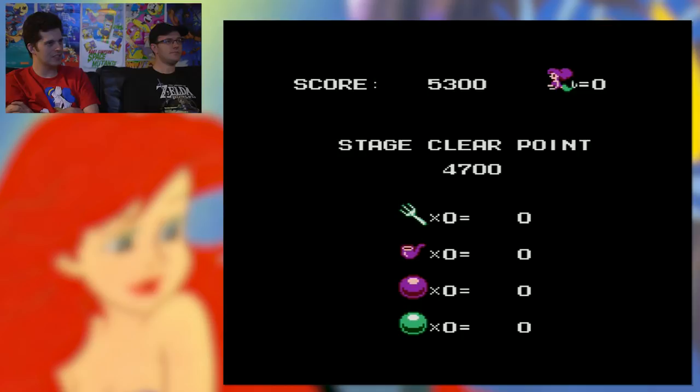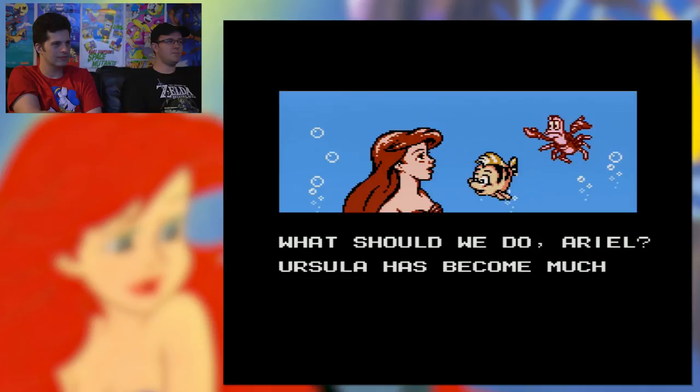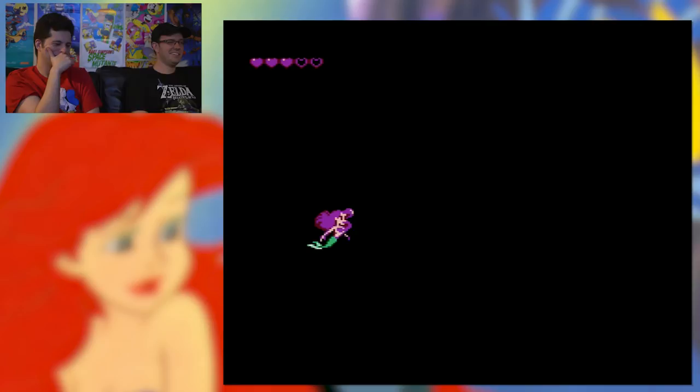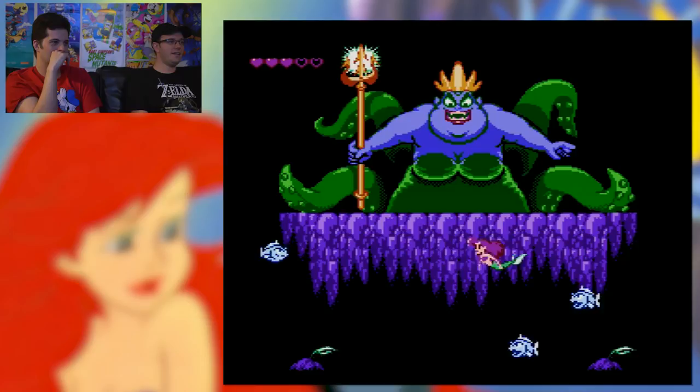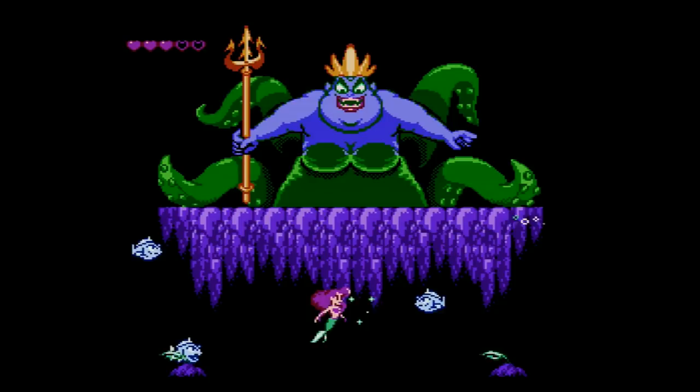Maybe she gets King Triton's trident — let's see. 'Ariel, Ursula is back but this time she is... big!' There IS another form! 'What should we do Ariel? Ursula has become much more powerful!' It's like the end of the movie. Oh boy — she's gonna have lightning attacks. Can you throw diagonally too? Yeah, she's gonna do a laser beam at some point.